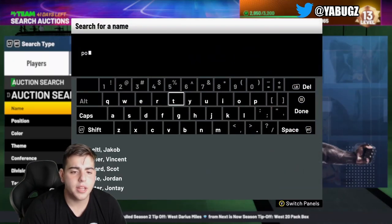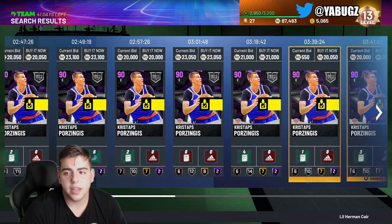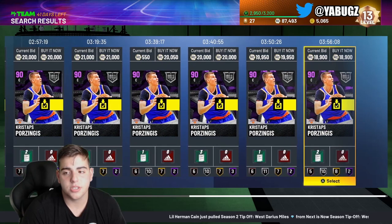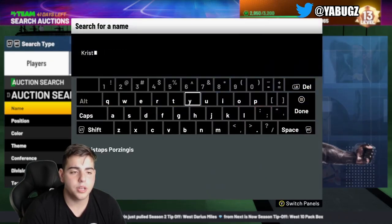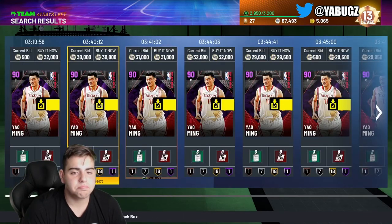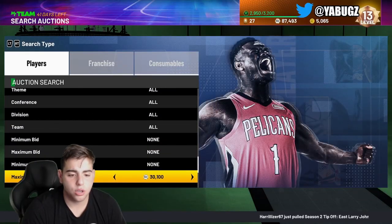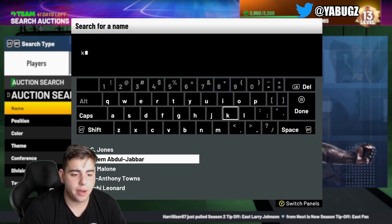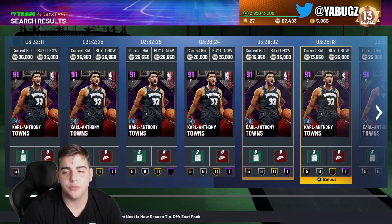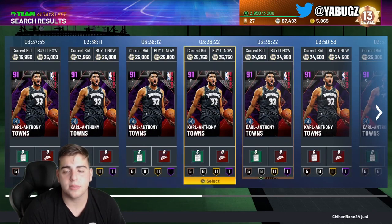Porzingis, Karl-Anthony Towns, Yao Ming — those three centers are the best in the game, maybe not so much Porzingis. For 20K I don't want to sell Porzingis, but it looks like it's time to sell him. Yao Ming is a goat — if you can get your hands on him, 110% do it. He is the best center in the game, literally unguardable by any center. No one has the defensive stats or height to stop Yao Ming at this stage in the game.